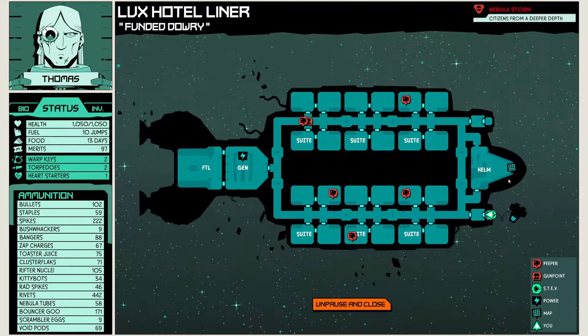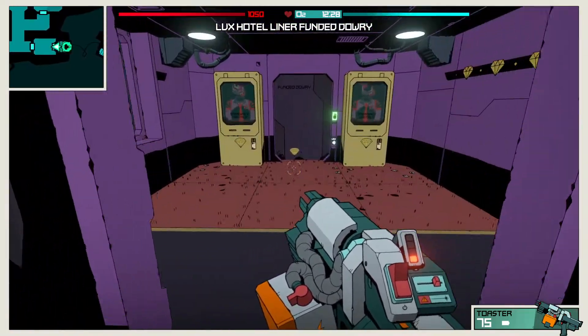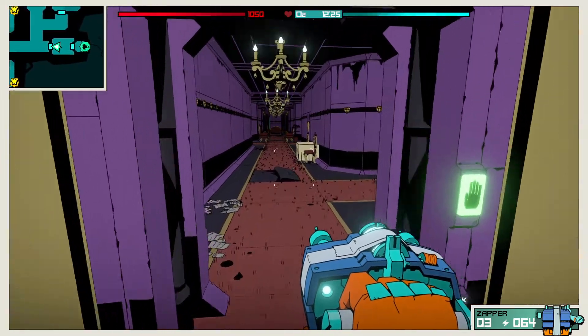I do have the perk Security Expert, which means I can see where gun points and peepers are on the map. There's one turret, one gun point in the whole ship, and five peepers in total — which isn't too bad. But one thing I'm noticing is there is no O2 here, so this is going to have to be express raided. We have twelve and a half minutes.